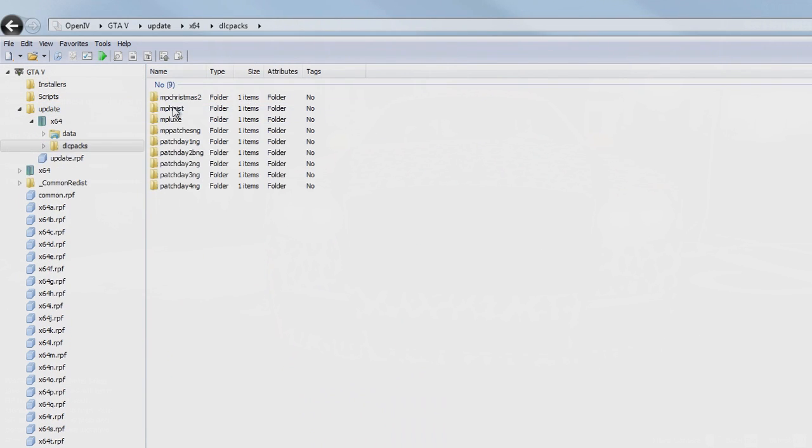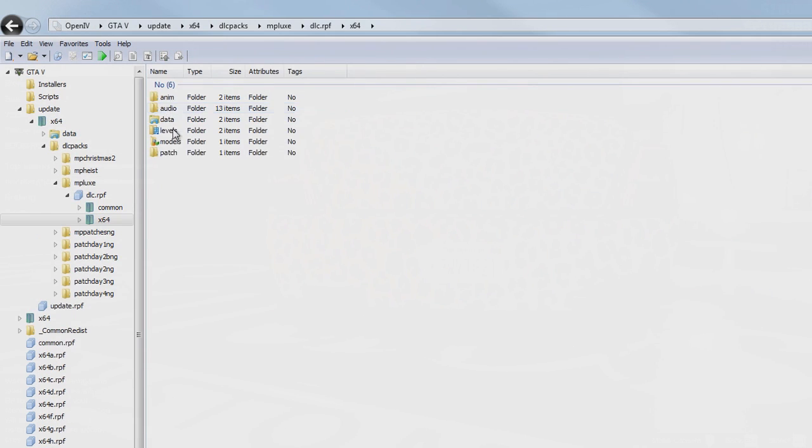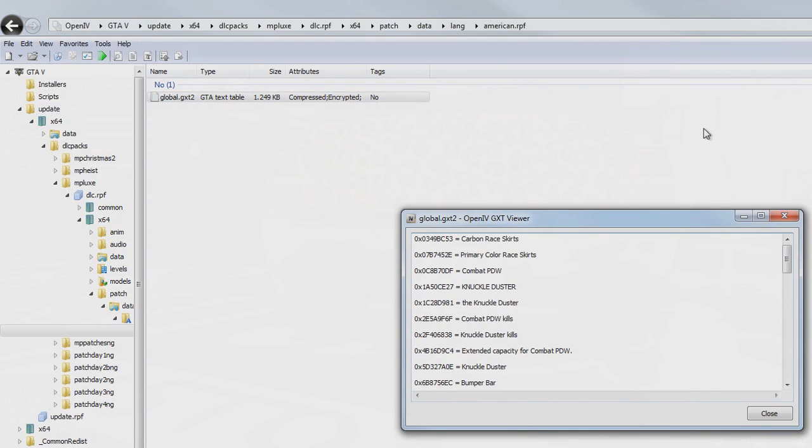You can view PC files using OpenIV, which is how this was found. If you go ahead and do the same thing — navigating through the update files using OpenIV all the way to american.rpf, then open up the global.gxt2 file — you'll notice it brings up a bunch of strings of text, all related to the Ill-Gotten Games DLC. We have things like the Combat PDW, a string that says 'Combat PDW kills,' and a placeholder Combat PDW description.